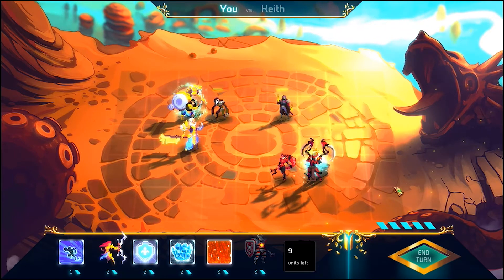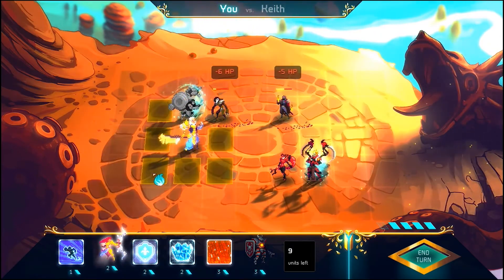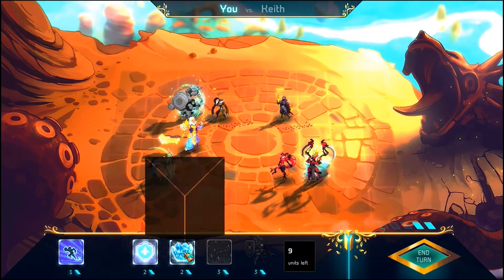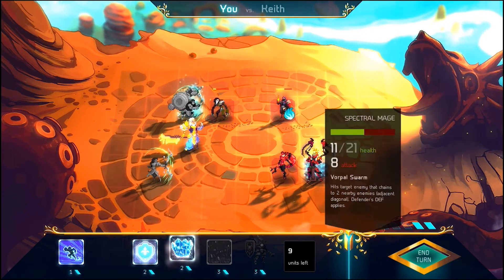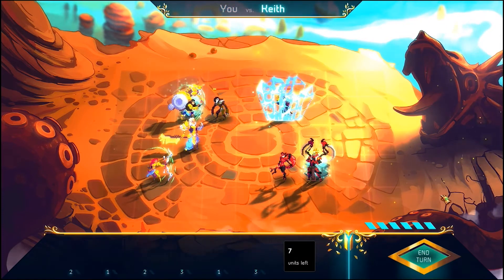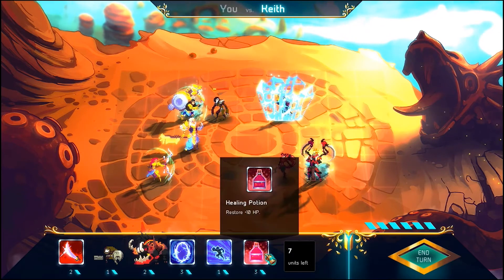There are a lot of different units and spells in the game. At the time of launch, the game is going to go live with five different factions, and each faction is going to have a hundred different combat units and spells. And hopefully, as time goes on and with the addition of stretch goals, more factions and spells and battle units will be added to the game. So there's a lot of variety there.